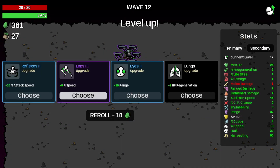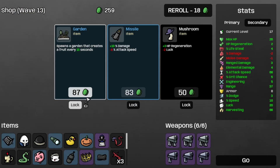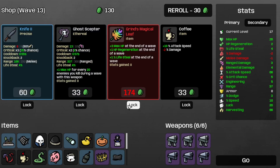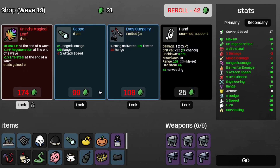That's wave 12 all completed. Let's take some more attack speed, take the small magazine, the garden, and re-roll. We'd take the SMG 2 but we don't have any tier 2 SMGs, so re-roll. Save the grind's magical leaf for later, take the copy, re-roll, and set them both. On to wave 13.